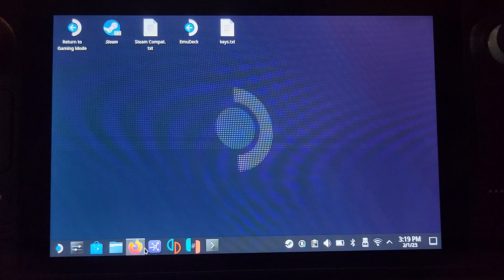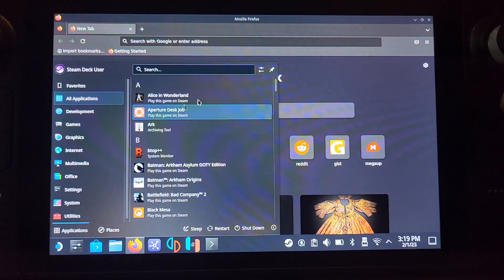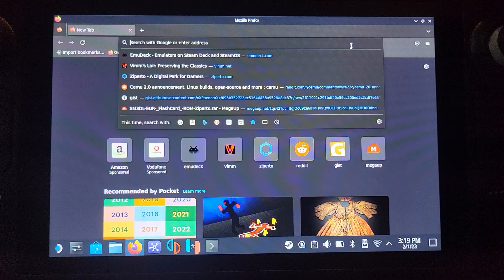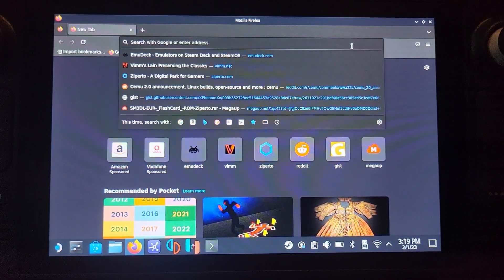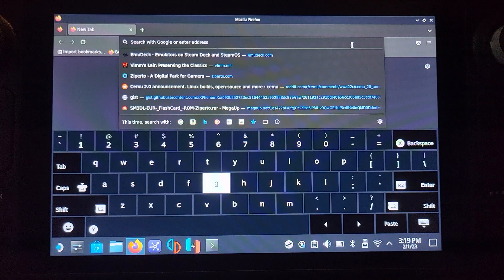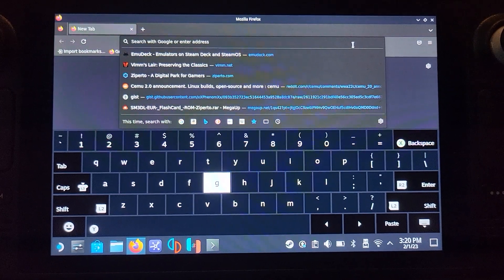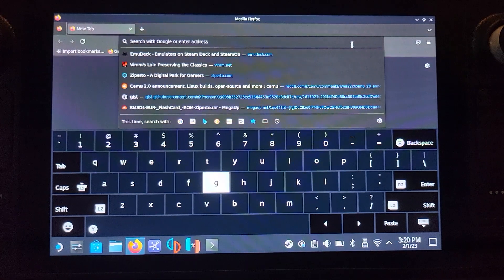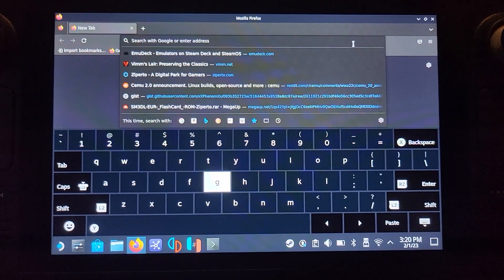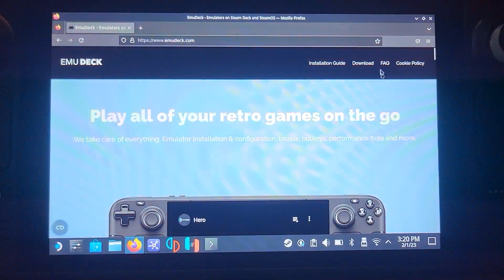Next, download EMU Deck. Open up Firefox or another browser — if it's not there, go to All Applications and scroll down to launch it. Search for EMU Deck or go to emudeck.com. To get the keyboard to appear, press the Steam and X buttons. Note: if the keyboard doesn't work after waking from sleep, return to gaming mode and back, or restart.